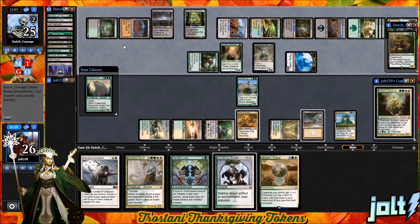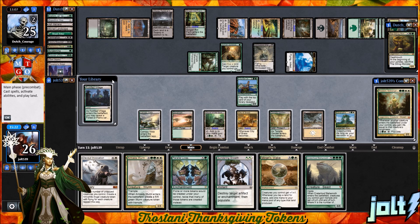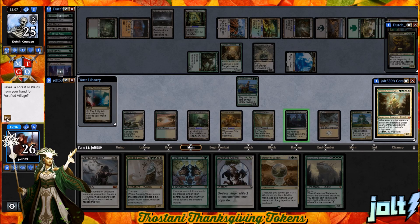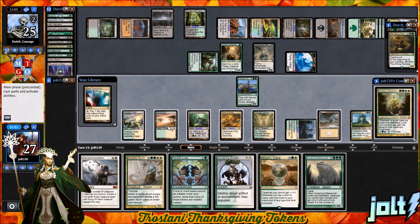It kind of makes me bummed that I didn't record that match earlier where we got the Aetherflux win. We do hit Fortified Village on top of the library — just going to get that down. We're going to gain one life, puts us at 27. We're at six mana — we can go for the Wyrm and chump block or double block on Primetime if we want to.